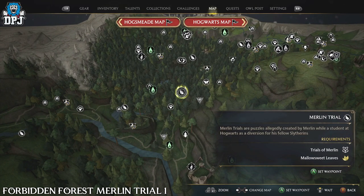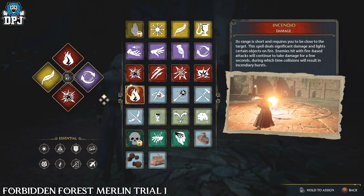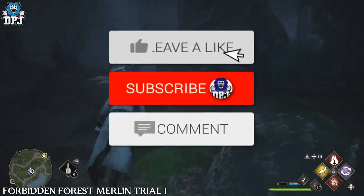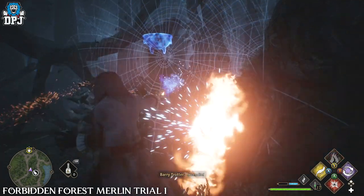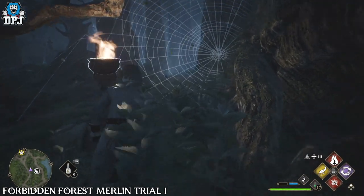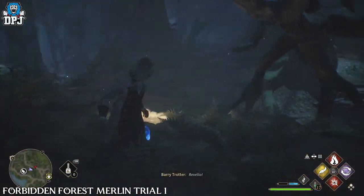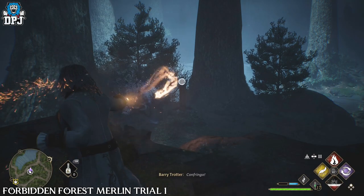The first of the three Merlin Trials — you can see it right here on the map. When you're there, you will need the Confringo spell to complete this. Start the trial, then do as I do and burn the web surrounding the first pillar. Then you need to simply lower all three of these pillars in quick succession using Confringo, and this trial is done.